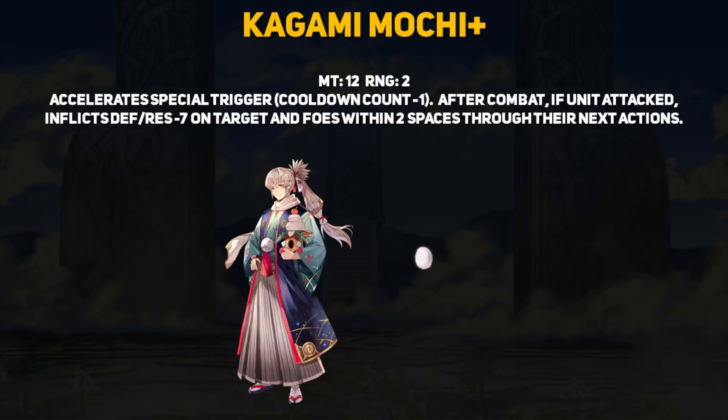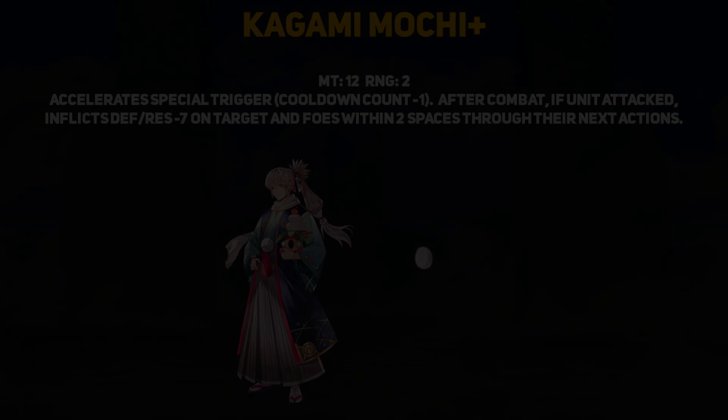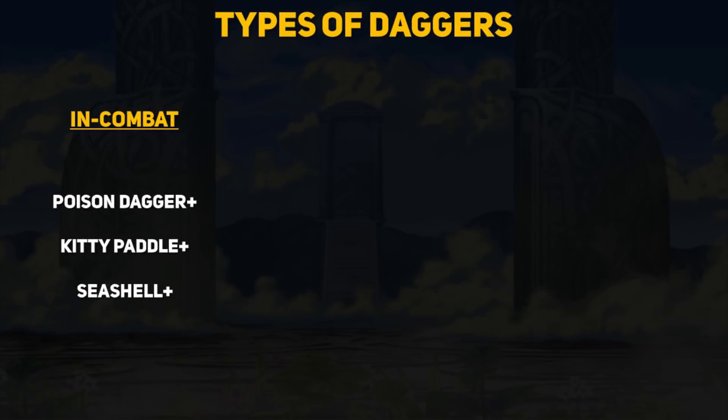Even though the weapon refinery gave some daggers really nice buffs, you need to spend a ton of resources to get one. The Kagami Mochi seems to have taken all the buffs from update 2.0 and we now have a dagger weapon that comes with a lot of the features that you can only get by refining the older daggers. So I want to discuss how I think the Kagami Mochi stacks up against our other dagger weapons.